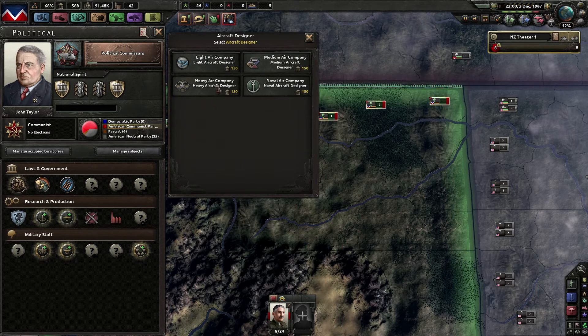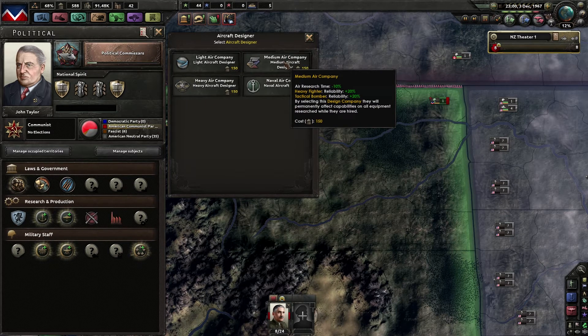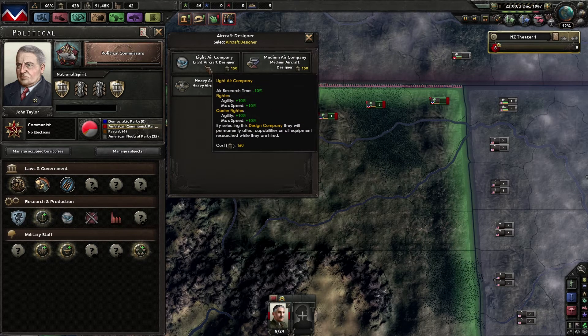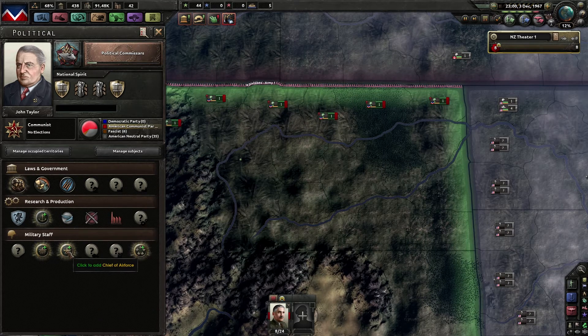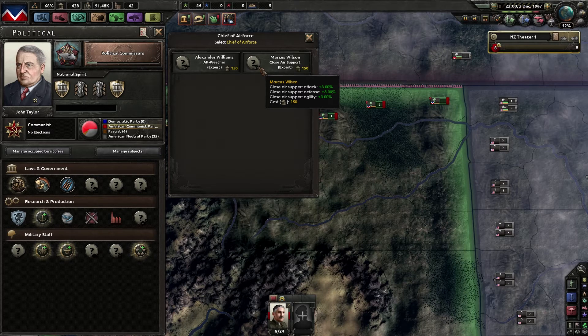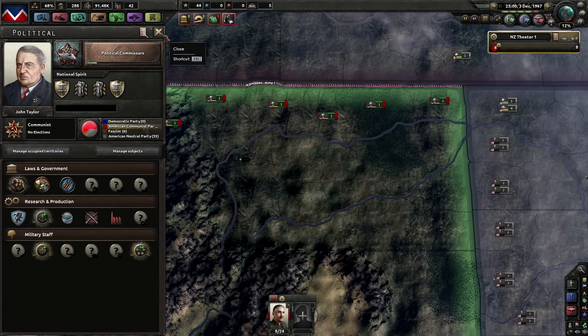We are going to get fighters — heavy fighters, naval bombers, strategic bombers — we'll go with the fighter route. In here we go with the all-weather expert rather than the close air supporter, because I don't have any close air support aircraft. That should be it for right now.